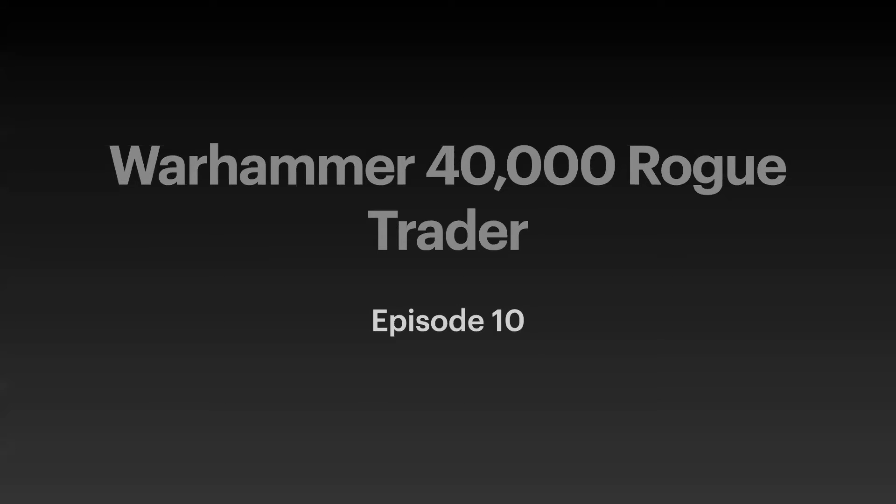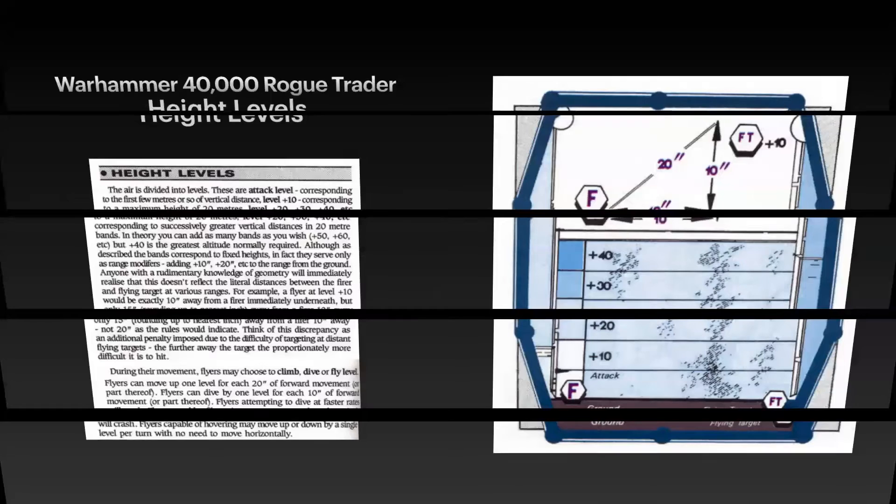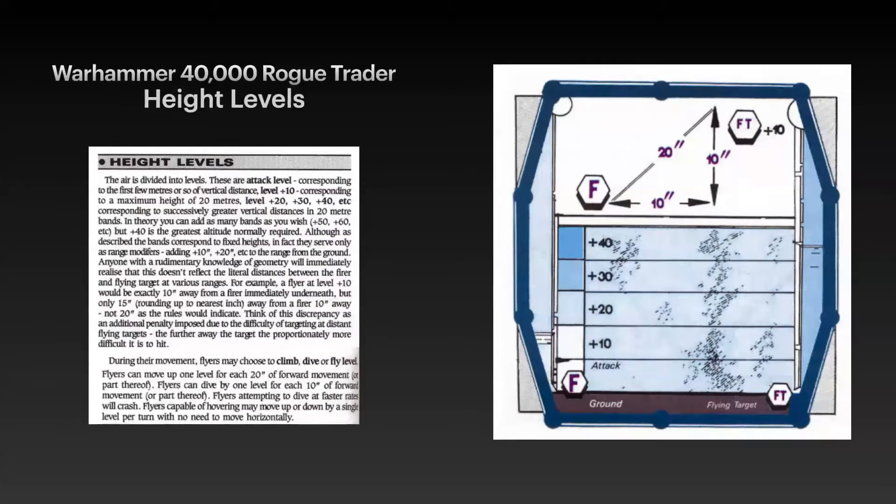The interesting part is height levels. In their description, there are essentially five different levels: attack level or ground level, then plus 10, plus 20, plus 30, and plus 40. If you want to keep going to 50, 60, you could. But generally, these are the five areas your flyers are going to be in.